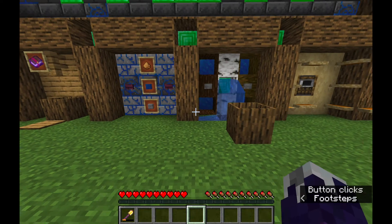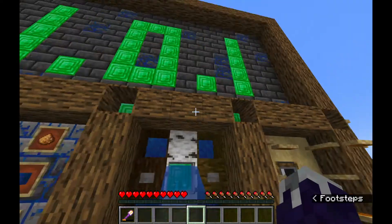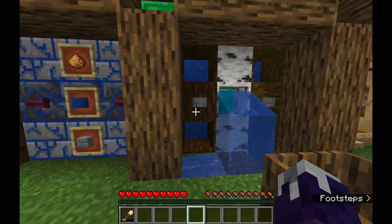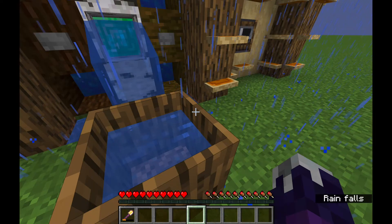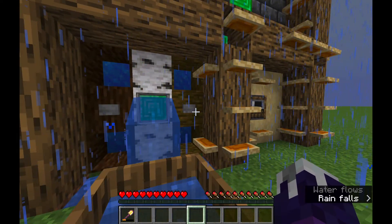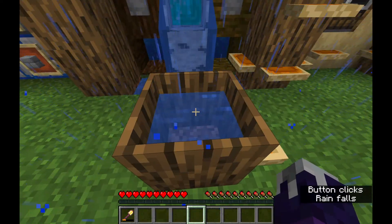The next change is hollow logs. If they're facing upwards, and there's no block obstructing them, and they have a solid block underneath them, when it's raining, they will fill with water. It happened pretty much instantly there because I increased the random tick speed, as you can see from all of this shell fungus growing everywhere. So yeah, these will fill with water when it's raining now.